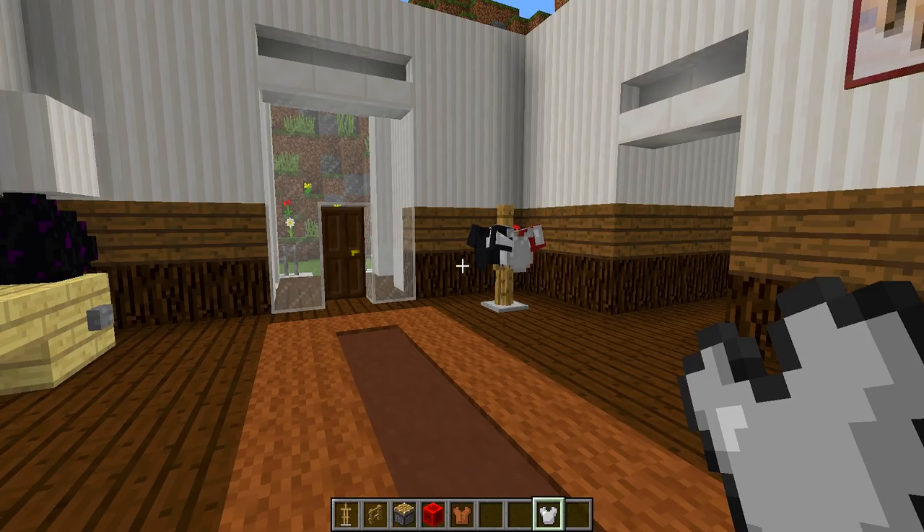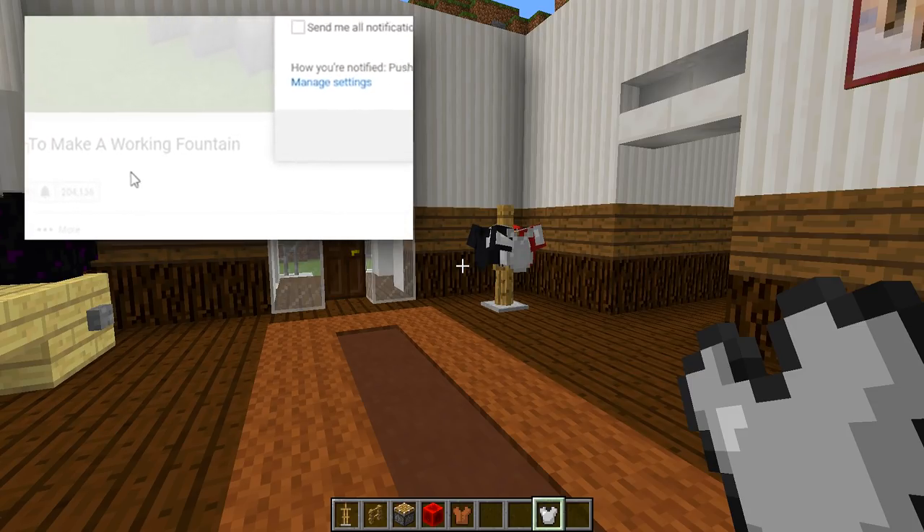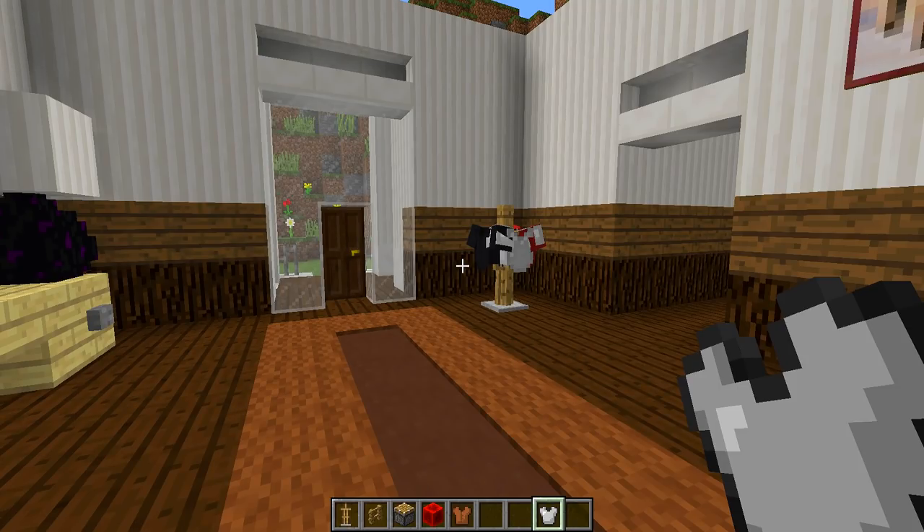Before we end today's video, a little tip: make sure you get the right commands for the right command block, otherwise the armor stands will not face in the right direction. All commands will be clearly labeled in the description below, so just get the correct command, paste it in the command block, and you should be good to go. If you enjoyed today's video and never want to miss an upload, click the little bell symbol next to the subscribe button. Thanks so much for watching — I'll see you again in another how-to tutorial.